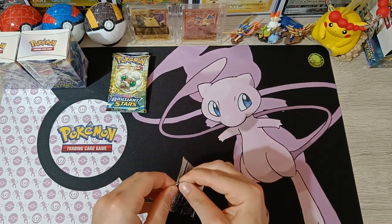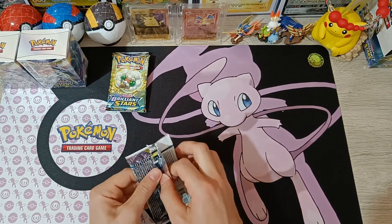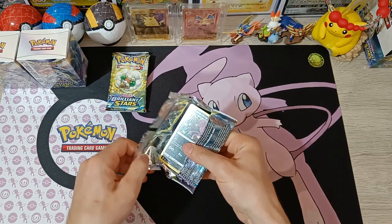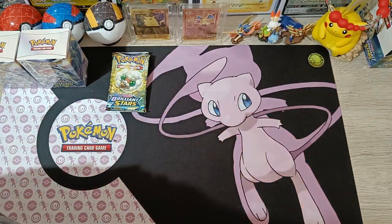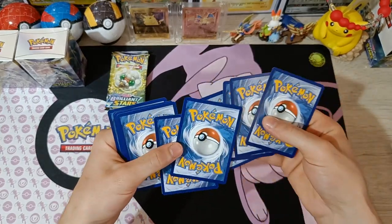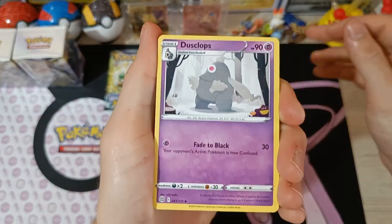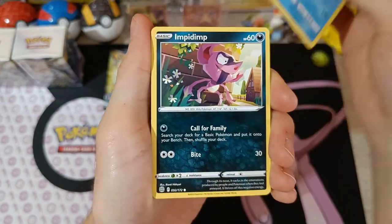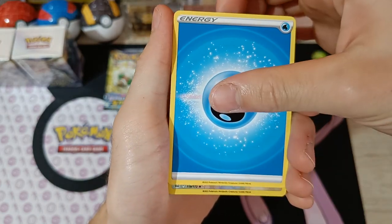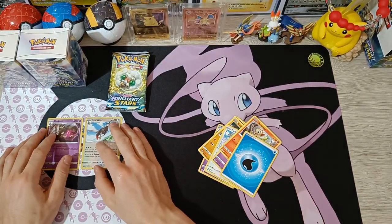Starting with the booster packs — this is an Arceus-art pack. These are hard to open; they're really tightly packed. First time seeing this. The cards are: Dusk Gloves, Cleansing Gloves, Baretick, Impidimp, Golett, Castform, Battle Toy, Chimchar, Energy, reverse rare Staraptor, and holographic Dusknoir — a double rare right there.